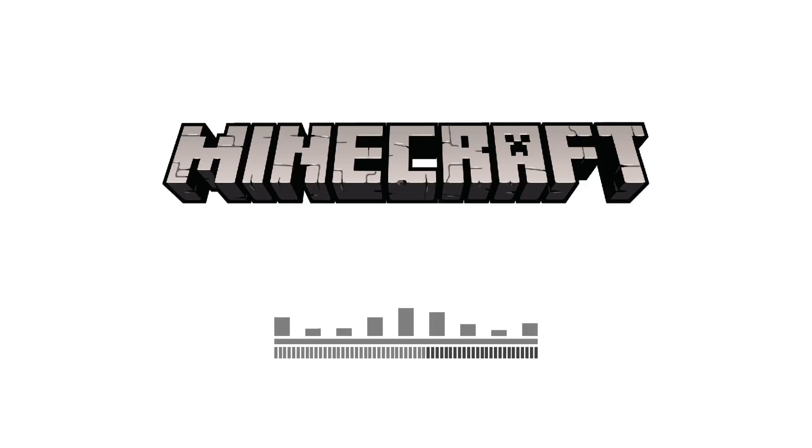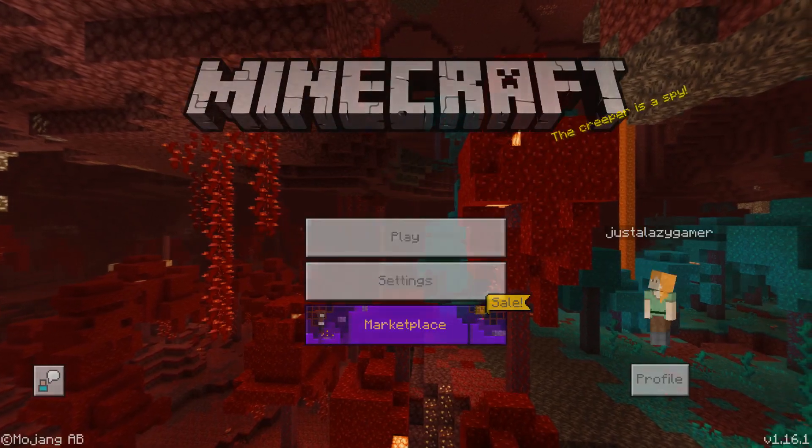Duplication should be successful. I go back in and open Minecraft once again after Alt-F4ing when the light turns on. You could also just close the application on different platforms.